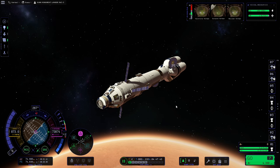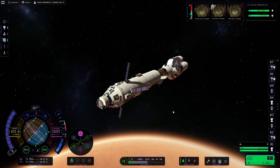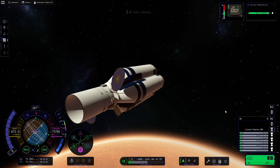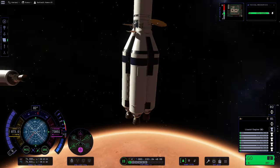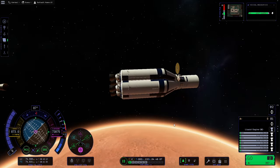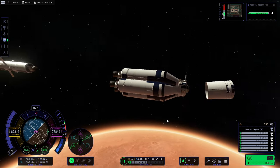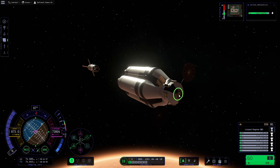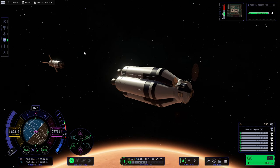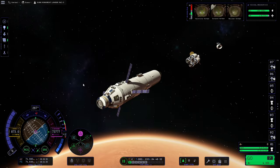After decoupling, I'm going to boost away a little bit with H on my keyboard using RCS to get some distance from what is now essentially a refueling station. Then we'll use the square bracket key to switch back to it and point it in the opposite direction — anti-normal in this case — and get rid of the shroud to expose the docking port. As you can see, it can be a little janky when things are clipped, but that came away fairly smoothly. We now have a docking port, an antenna, and a probe core so that this stage is controllable for any future docking maneuver.